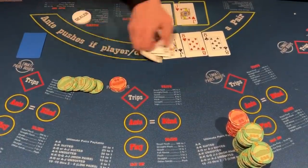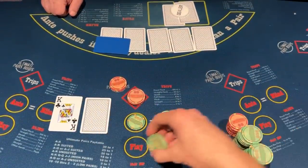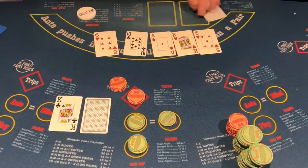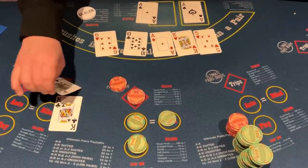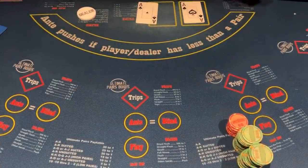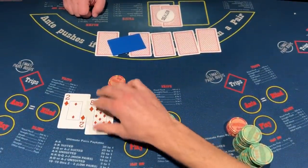It would definitely be nice if big slick can stop slicking. Dealer, give it right back to me — let me have an ace king so we can make up for that last hand. We hit a king, which is great, but the dealer has bullets. And with an arsenal like that, we are drawing absolutely dead. Definitely overkill, dealer — you would have been a magician if you'd given us an ace or a king for the ultimate pair bonus.